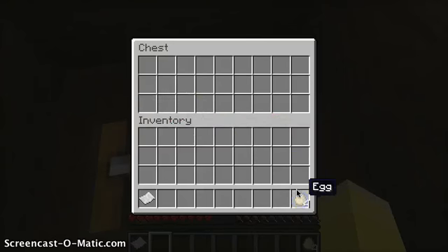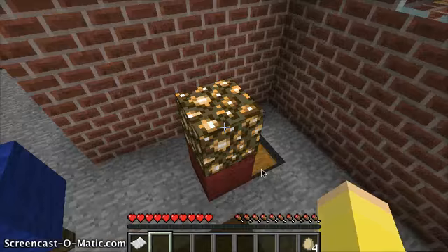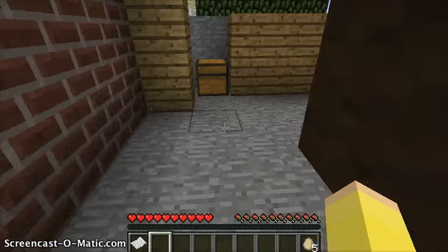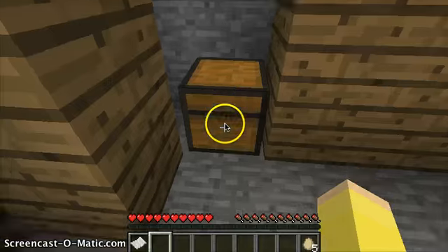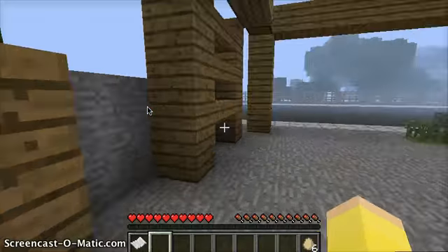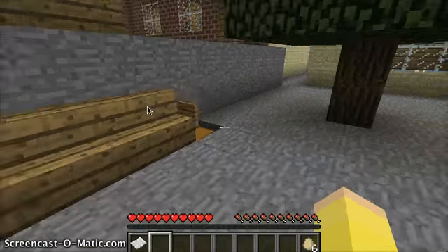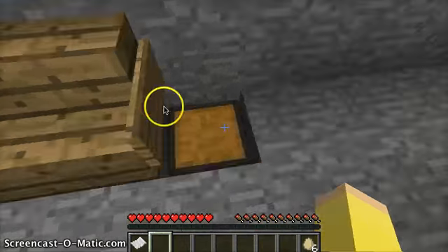I should really be stacking these up so we can count them a little bit better. What's this over here? Glowstone - another chest. Tell you what, we're good at this, aren't we? Another one over here. I love these maps - when you think about it, how much time and effort must have actually gone into building this. Look at this bench here.